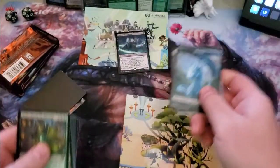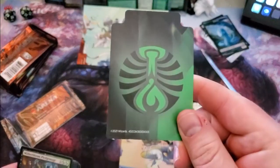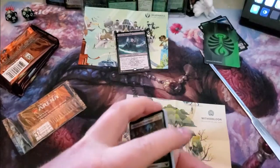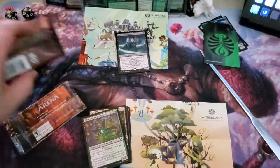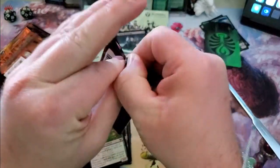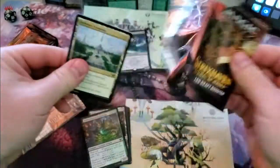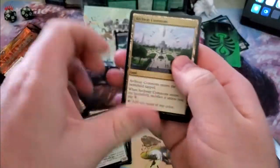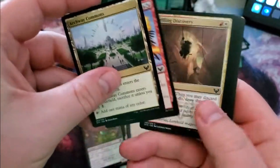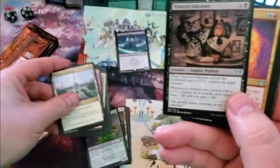We also have our three tokens and our Witherbloom divider card. Let's crack these packs open one at a time. Here we go — there are the Arcway commons.